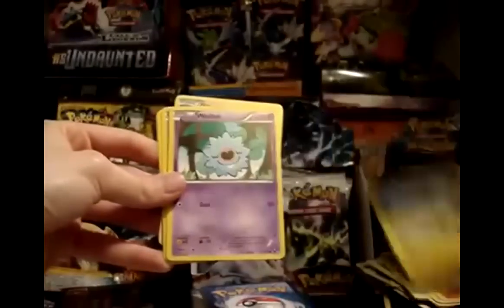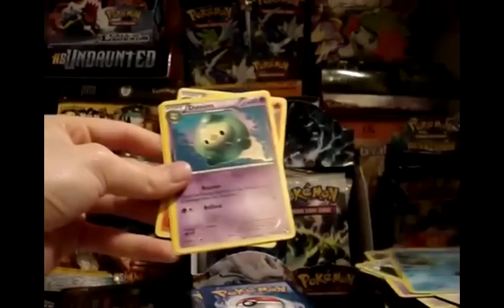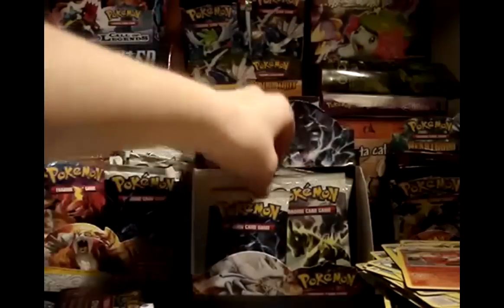Pack: Darumaka, Blitzle, Woobat, Lillipup, Ducklett, Duosion, Zebstrika, and Simisear. My reverse is a Poké Ball. My rare is another Musharna — that's three Musharnas in this box.